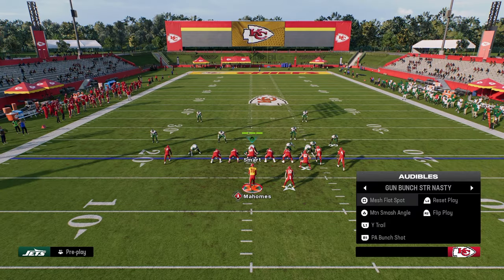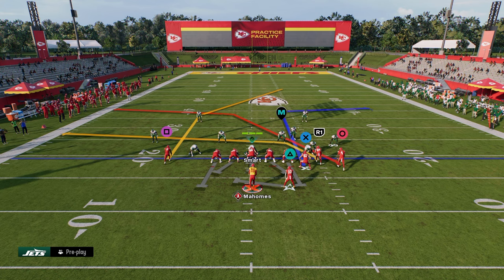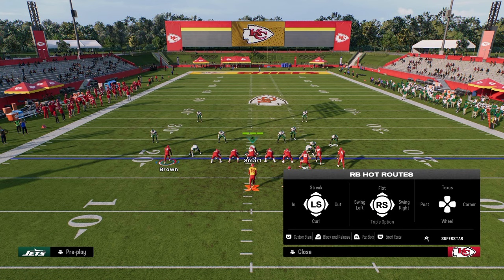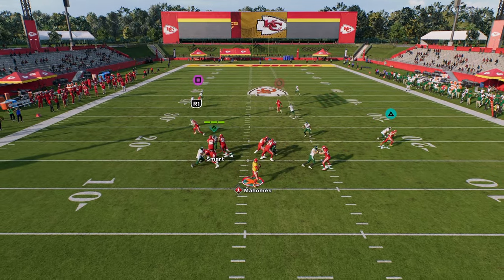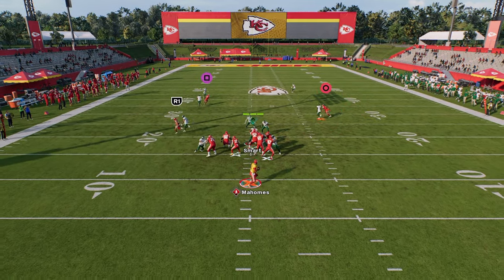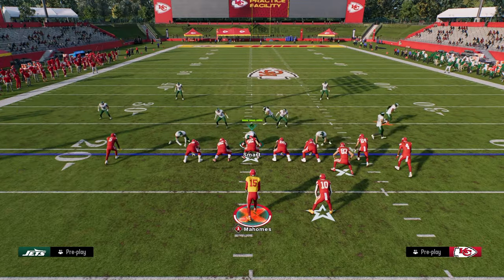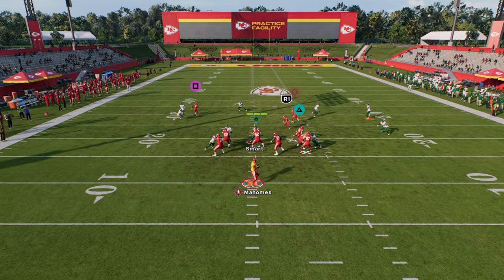One of my favorite plays in this formation is PA Bunch Shot. We're going to stem the tight end corner all the way up, turning it into a delay fade. We have a high-low read on the right side with the drag and crosser, and a deep post on the backside. For the running back, I like a simple flat route to the right side — it opens everything up. These crossers do a really good job of beating man coverage. You can also put your running back on a basic out route for man-to-man separation.